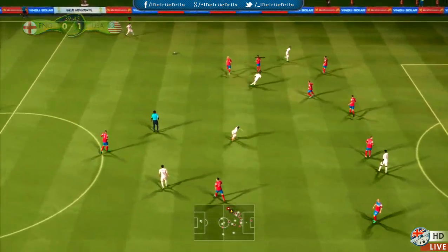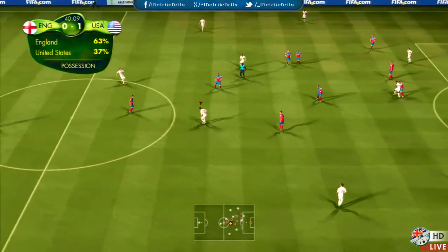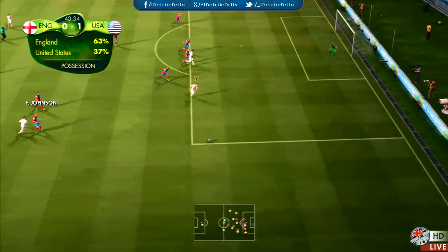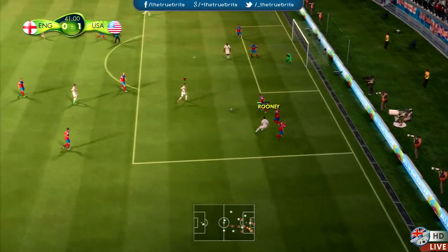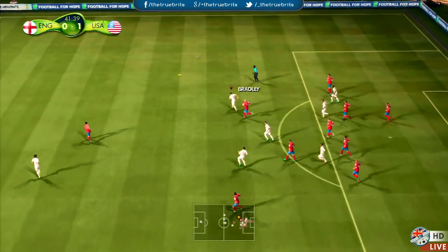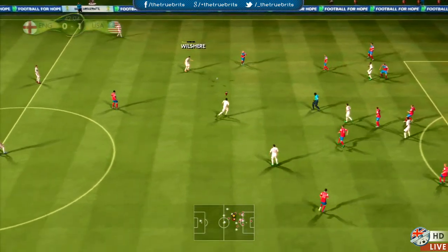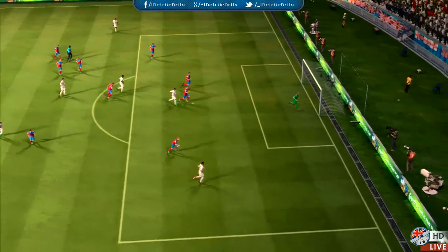Chamberlain coming from that right midfield position to Gerrard — see the possession stats there, 63%. Possession is only one tenth of the law though. Here's Rooney, lovely ball — surely Johnson, oh, he struck the post! What a chance. Headed clear. United States let off the hook, but he really should have scored. Glenn Johnson and then Steven Gerrard has a go.